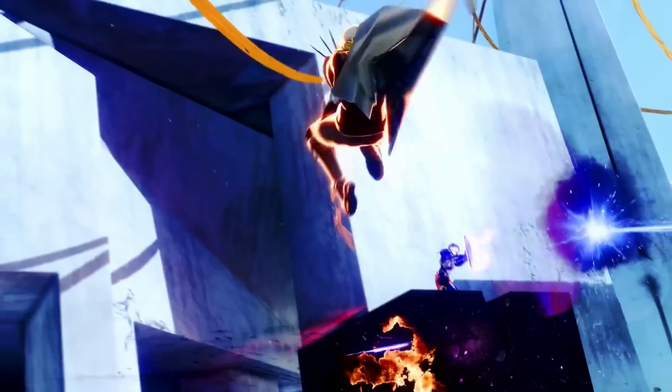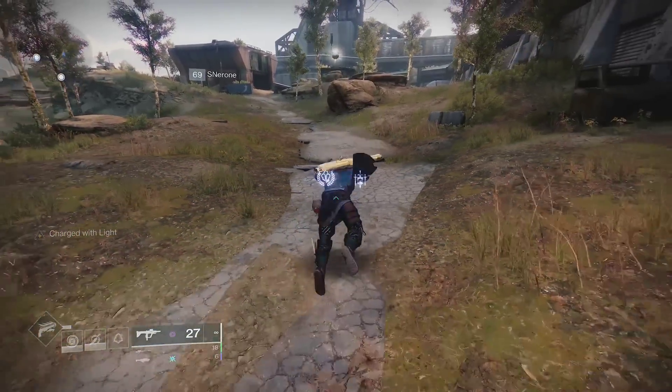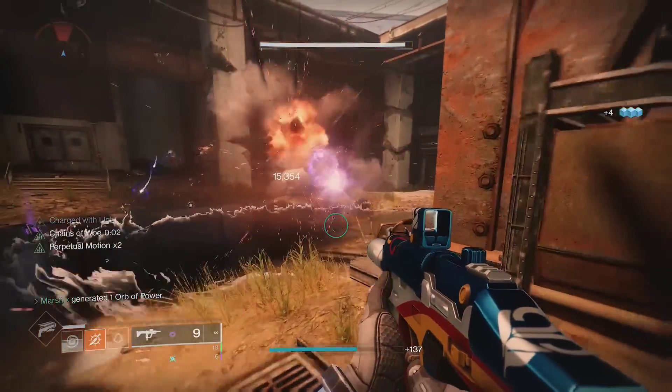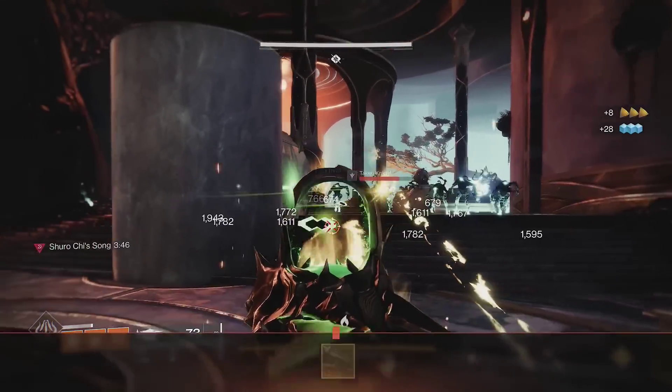Another exotic that benefits from dodging often is Bombardiers. This exotic will create an explosion with a unique effect based on your subclass. You can blind people with arc, burn with solar, suppress with void, slow with stasis, and maybe one day, poison.